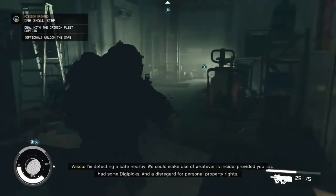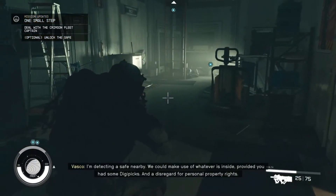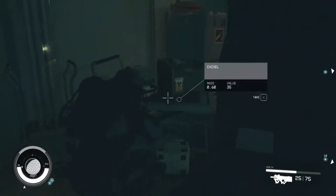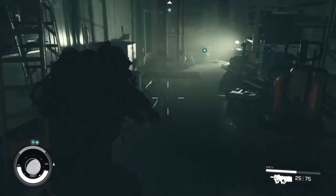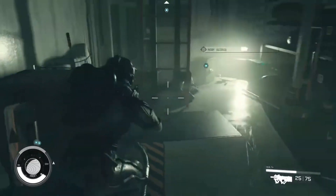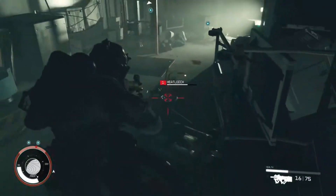I'm detecting a safe nearby — we could make use of whatever is inside provided you had some digi-picks and a disregard for personal property rights. What's going down people, it's your boy Leeman here. Are you having problems trying to figure out how to pick these locks in Starfield? I sure was when I first looked at this thing — I was like, what the hell do I do with this? But now I understand, and I'm gonna show you right now.